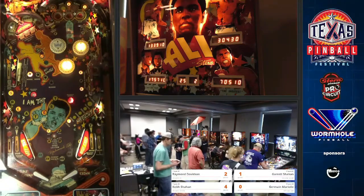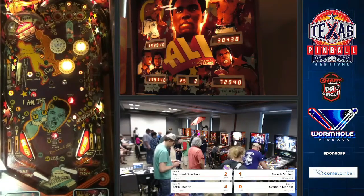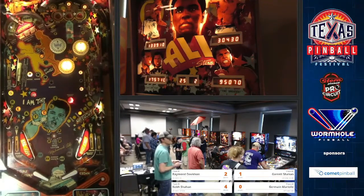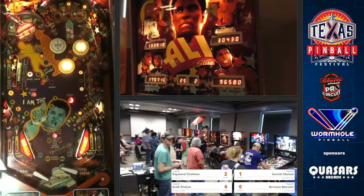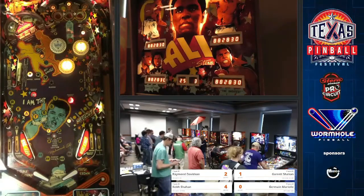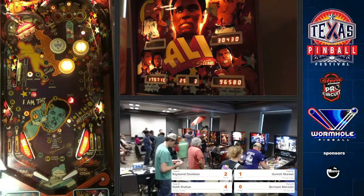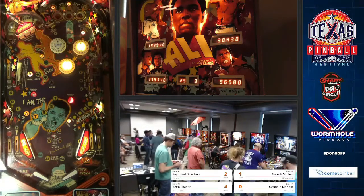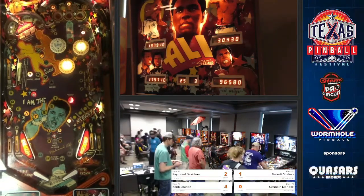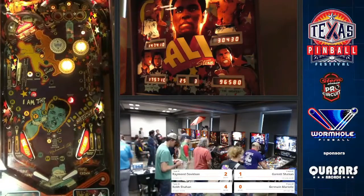What do we got going on on Ali? Raymond and Keith are in good shape. Garrett's in a deep hole because he has both low score and no multiplier. And Ali is one of those games where it's a go-to flipper — you want it on the right flipper until your bonus is maxed, and then you want it on the left to collect. People spend most of their game trying to actually get the multiplier maxed out, so it's going to be right-flipper-oriented for a long time.